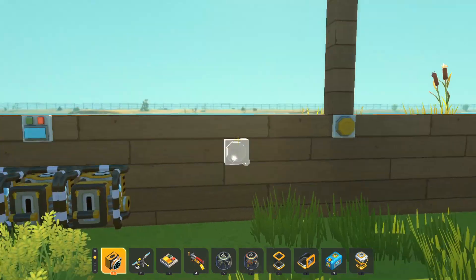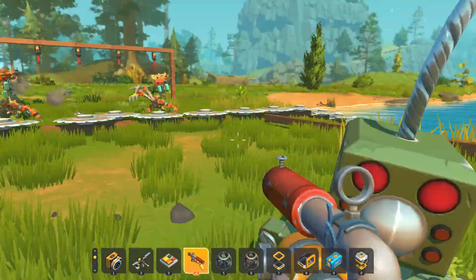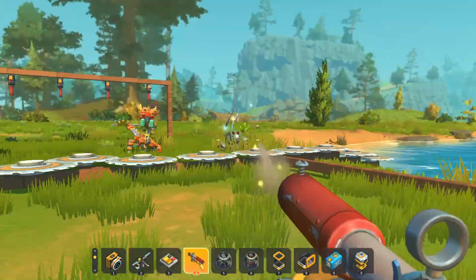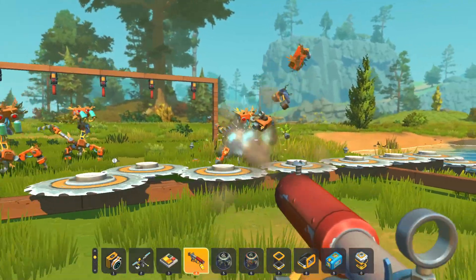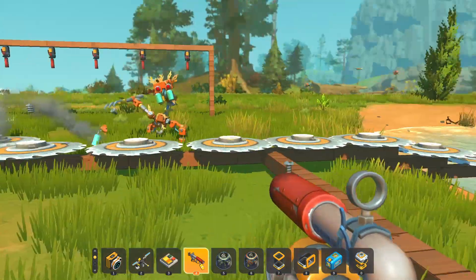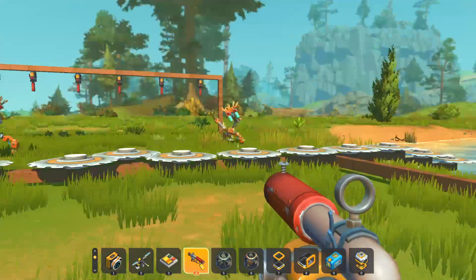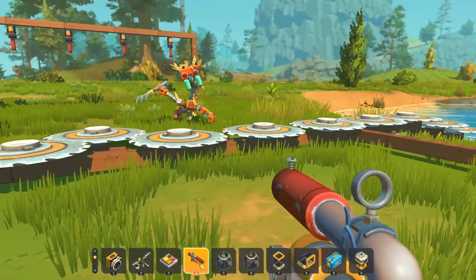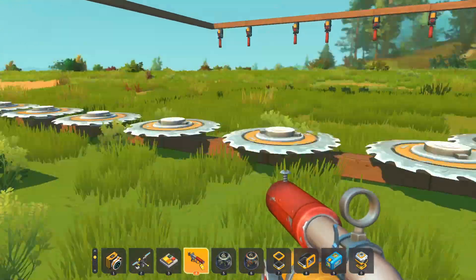Let's test it with some bots to see if they can get through. There's a gap right there — the tote bot was destroying my saw blades somehow. One bot just got launched a mile away because of how fast the saw blades are spinning. You want to use level two engines to prevent that.